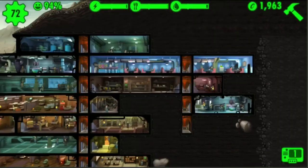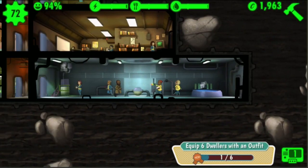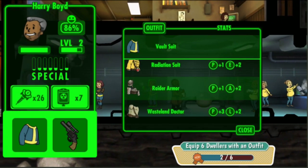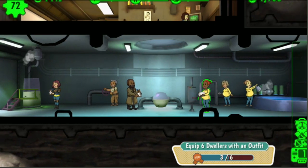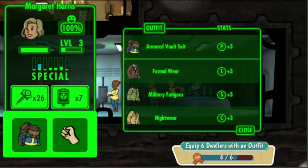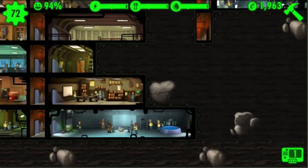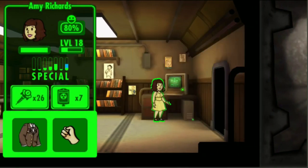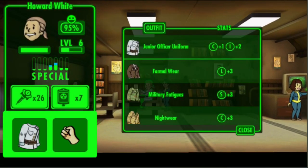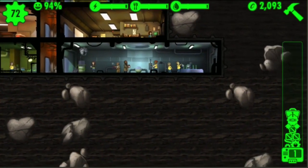Equip six dwellers in an outfit — that is really simple, actually. If any of you guys have an outfit on... Margaret Harris, I need to give you something that increases perception. The best thing is, you can actually just equip and then unequip, really, for a lot of these guys. You can switch him to his vault suit and then give him that back, and that will count. So pretty good — some free caps there.